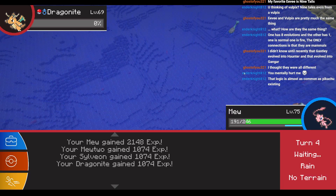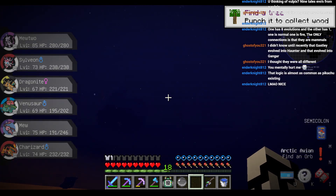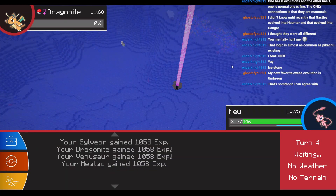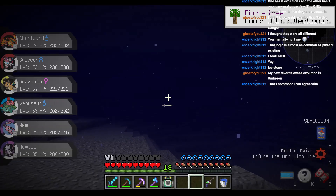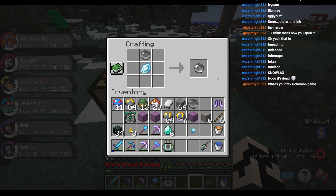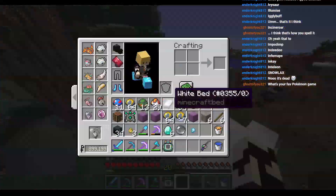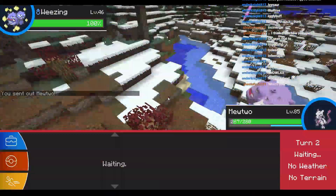Dragonite — please drop the orb. Yes, got it! I got one orb. My favorite Eeveelution is Umbreon. Wait, this is another Dragonite — please drop an orb. Oh my god, I got two orbs! Ice Stone Shower into the Ice Stone Orb — Orb of Frozen Souls. I need to defeat 375 Pokemon. Is this for Galarian Articuno? Now I can just go to the shrine and get Articuno myself. Let's just fight every single trainer here.